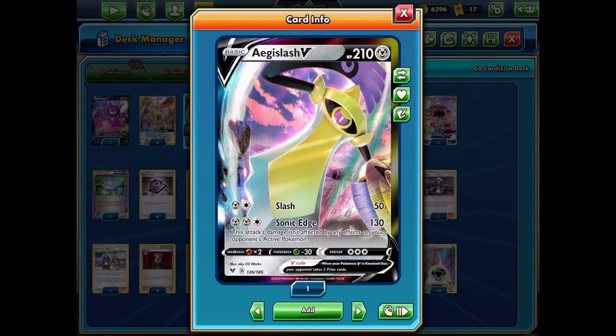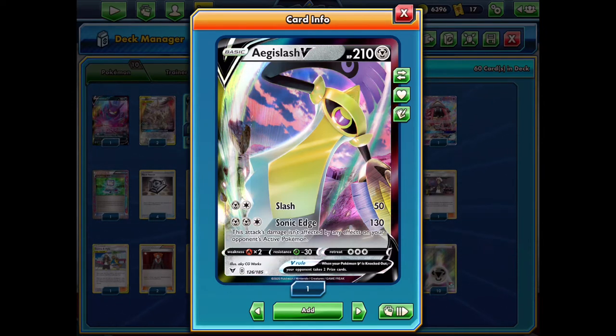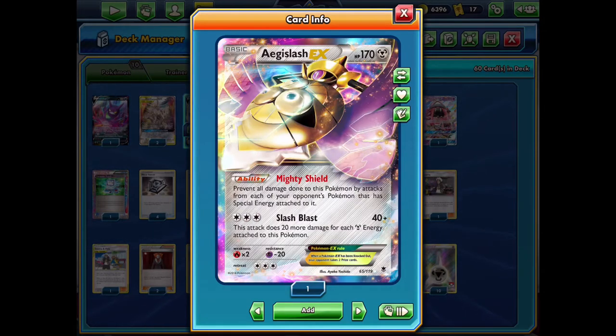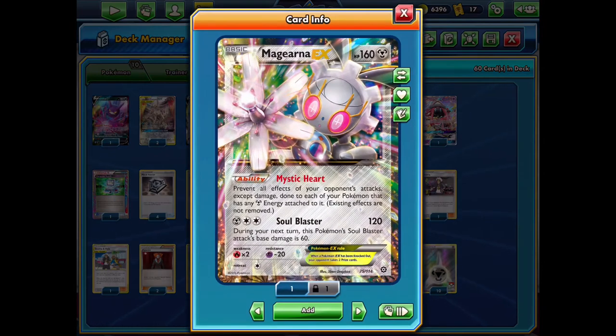We have two different Aegislash here. The V allows you to ignore any effects that would prevent you from attacking, great for things like Decidueye or Altaria. Then we have Aegislash Flash EX, a nice stall Pokemon - it prevents all Pokemon with special energy on your opponent's side from being able to deal damage to it. This automatically gives you a win against decks like Mad Party which only use special energy, so it's a must-have.